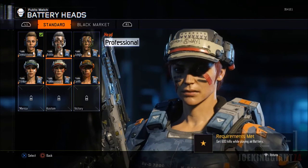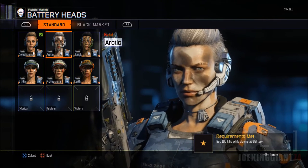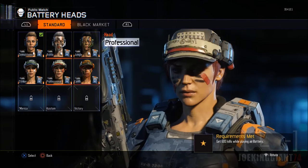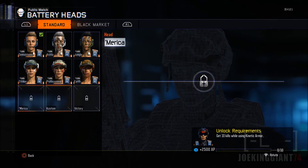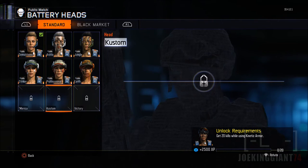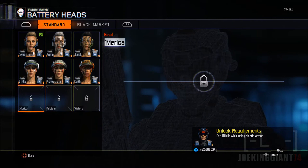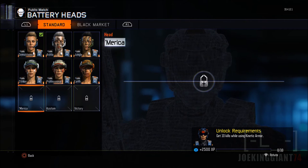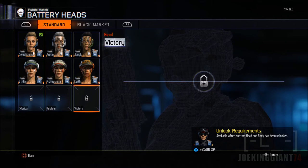If you want to unlock all these heads, the requirements are shown in the bottom right corner. You get 100 kills while playing as Battery to unlock the first, then more kills to unlock the rest. The last ones — America and Custom — require you to use the other specialist ability: get 10 kills using Kinetic Armor, then 20 kills, and the final one requires unlocking all body armor and all head armor.